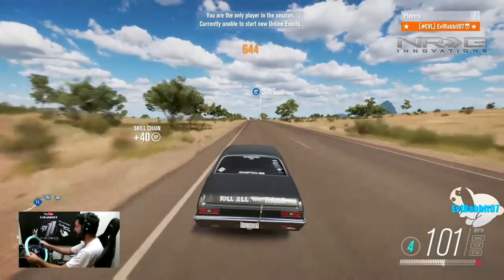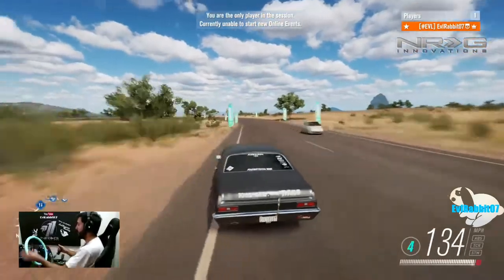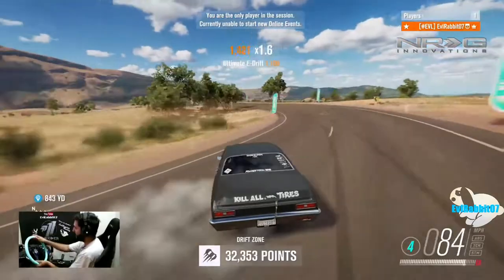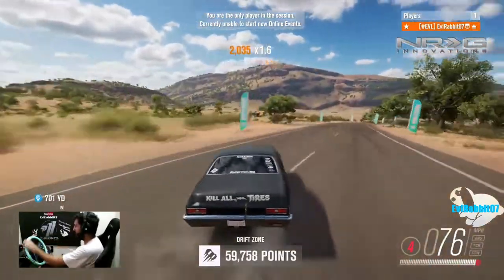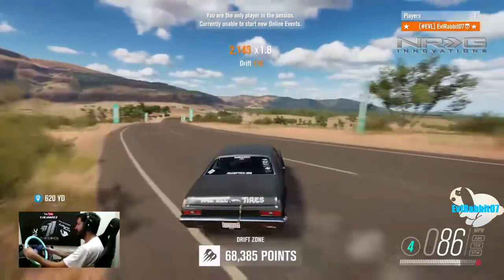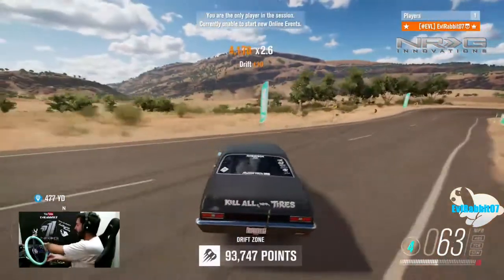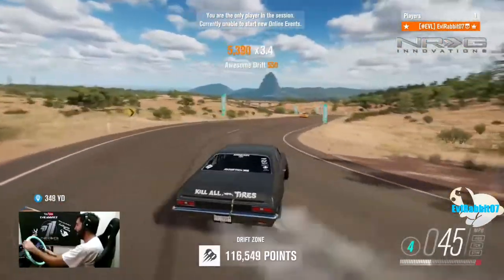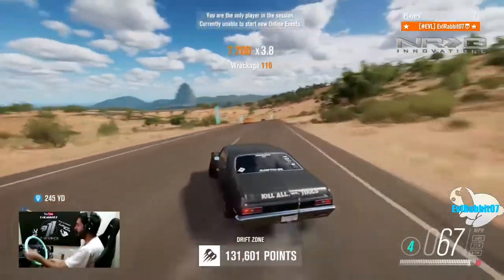Almost 90 degrees and you've got to have a massive amount of points coming before that hairpin. So we're gonna try this in the Nova. Throw it in — there we go, staying on the pavement. That's not bad, that's a good run. All left foot braking, left foot braking. There we go — clutch, lady brake. This is actually a pretty decent run.